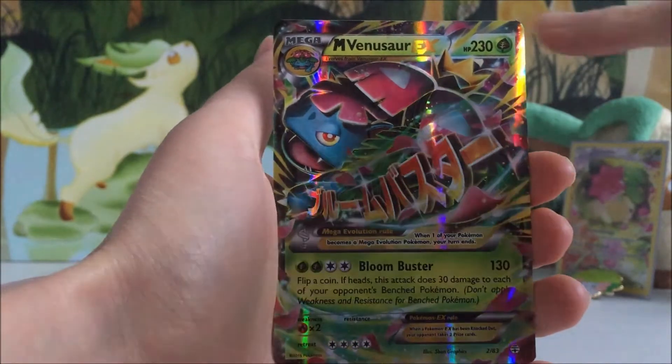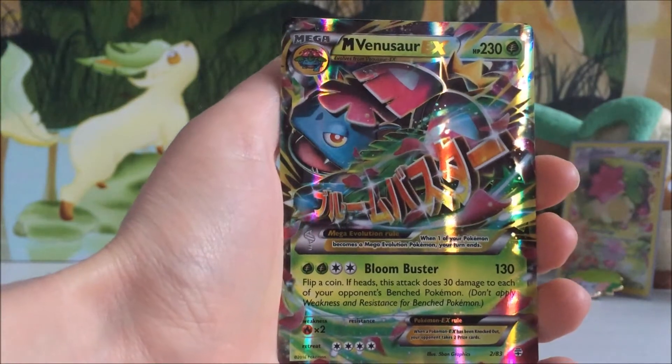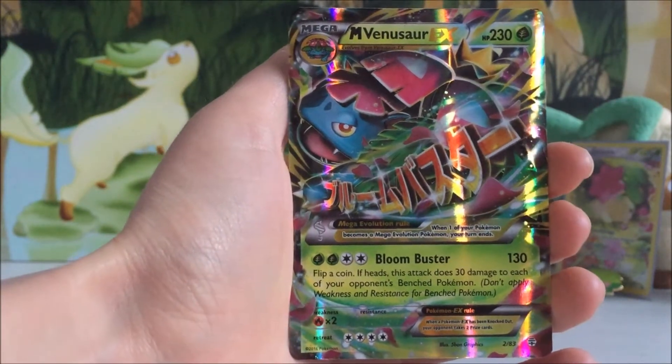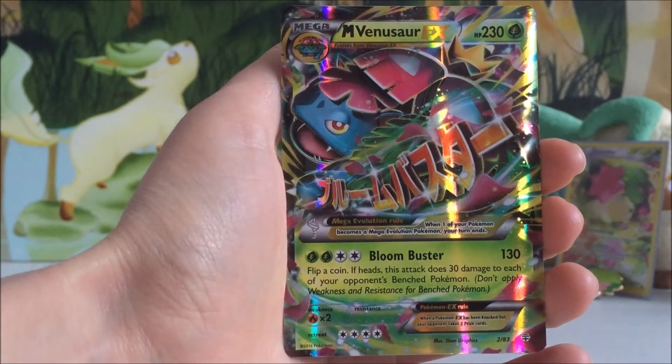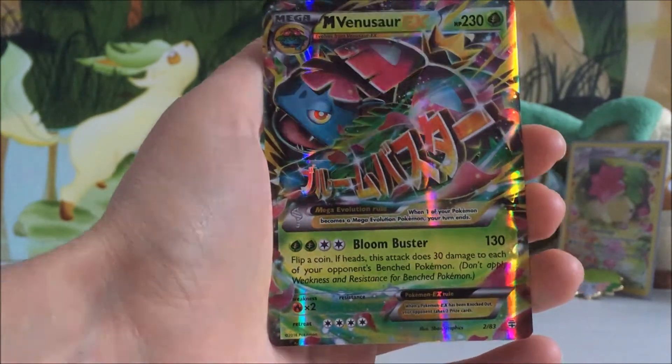Just looking at it, it is quite off-cut actually at the top compared to the bottom, but it's still a beautiful card. I think we've got the Mega Venusaur EX and the Mega Blastoise EX — we're missing the Mega Charizard EX, so maybe we can pull it in the next pack.